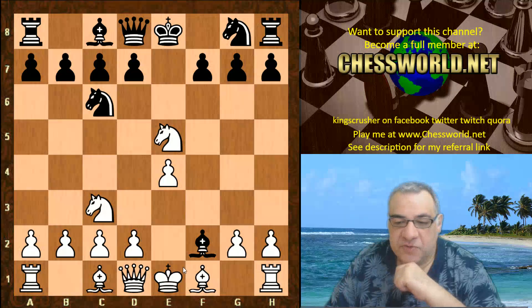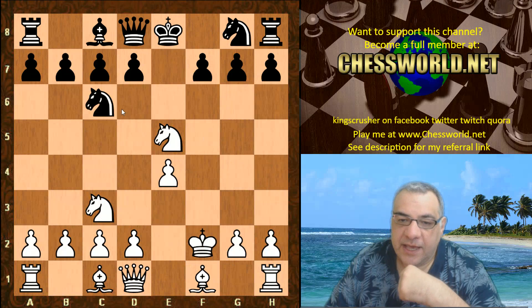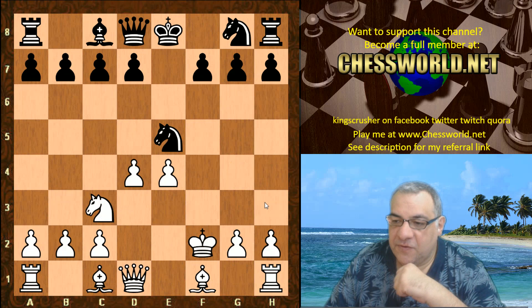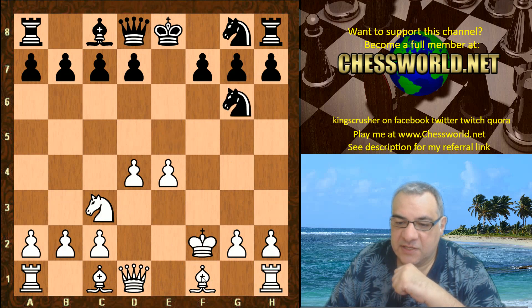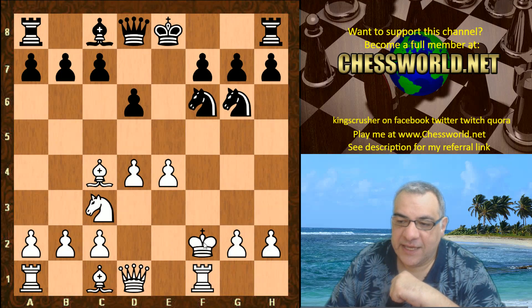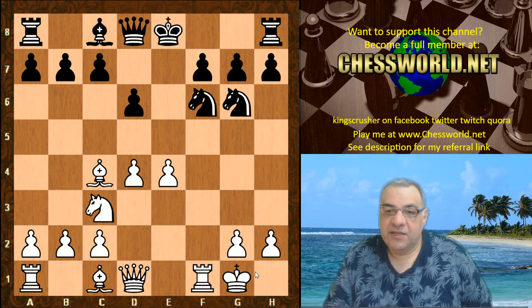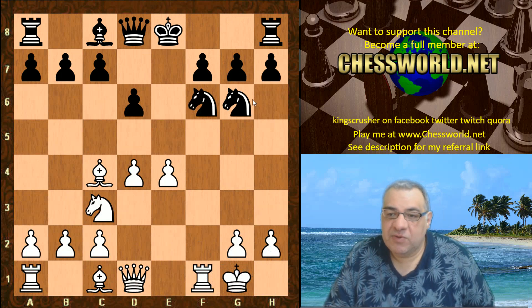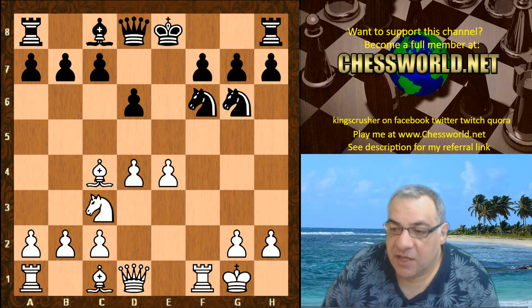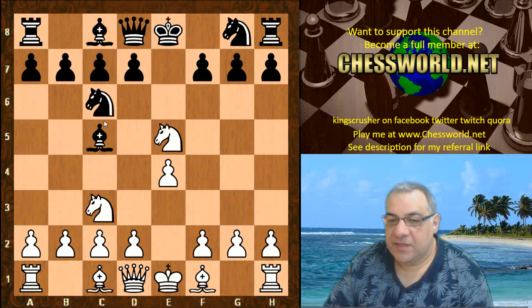If black plays Bishop takes f2 check, to try and expose the King, you can take and after the Knight takes you've got the Bishop pair. Basically d4, driving the Knight back say to g6, Bishop c4 — and you can sort of manually castle: Rook f1, then King g1. You've got a clear advantage out of the opening, looking forward to potentially Bishop g5 as well. Black will have to do something about that pin, but you have the f-file, the Bishop pair, the extra center pawn — it's very nice for white.